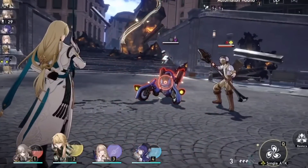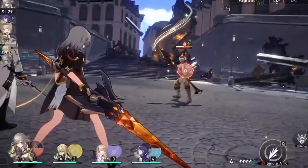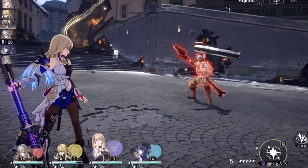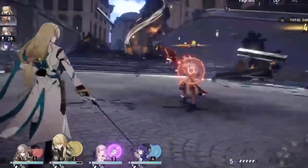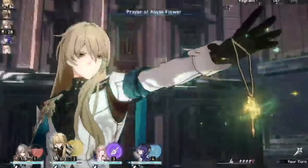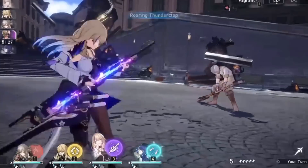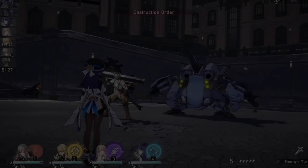Even without considering his banner accompaniments, Luocha has quite a lot of utility in his kit. He's a bit of an unusual healer, but he does seem like he's going to get the job done. He also has a lot of manipulation tactics available to him — being able to dispel allies and rip buffs off enemies. He's imaginary and has the potential to break as imaginary as well as a healer, so there's definitely a lot going on with him.